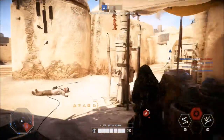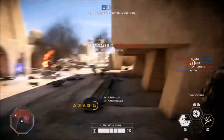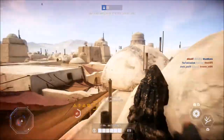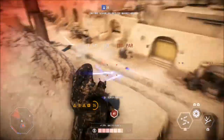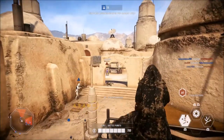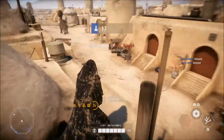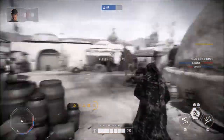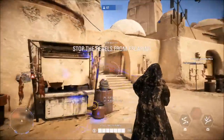Weapon changes: the CR2 gets lowered start damage from 17 to 16, lowered end damage from 9 to 8, and reduced falloff distance from 40 to 30 meters. The Barrage gets reduced inner blast radius from 3.5 to 2 meters, increased outer blast radius from 5 to 6, and increased explosion damage from 55 to 100. The Blurg-1120 receives a big nerf: reduced falloff start distance from 20 to 15 meters, reduced explosive shot start damage from 29 to 26, end damage from 10 to 8, and reduced blast radii — really good, since headshots were one-hit kills.